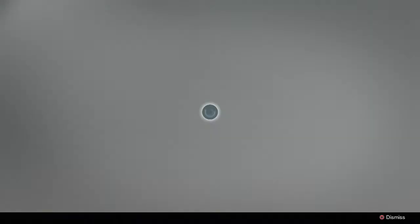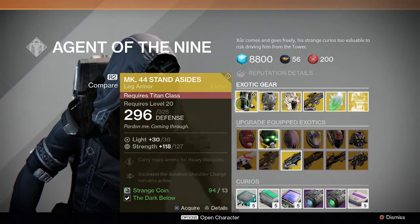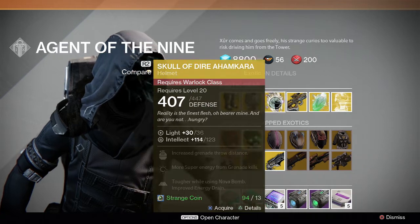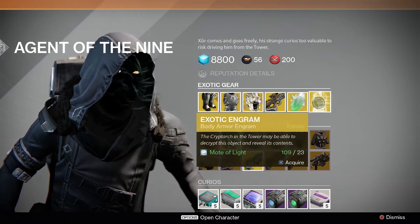This week, guys, he has the MK 44 Stand Asides for the Titan, Crest of Alpha Lupi for the Hunter, Skull of Dire Ahamkara for the Warlock, Mighty Multitool, and shards.